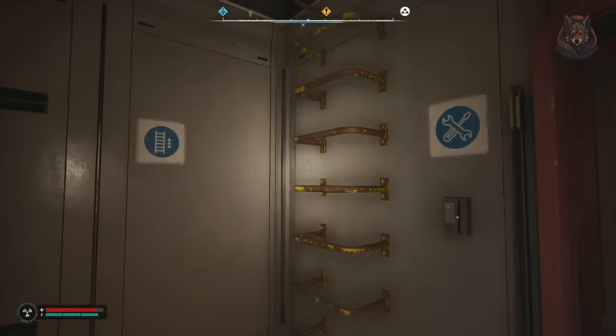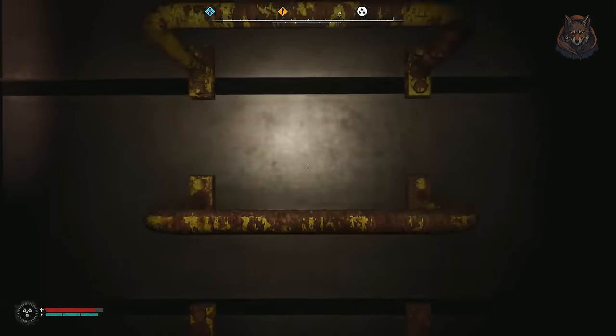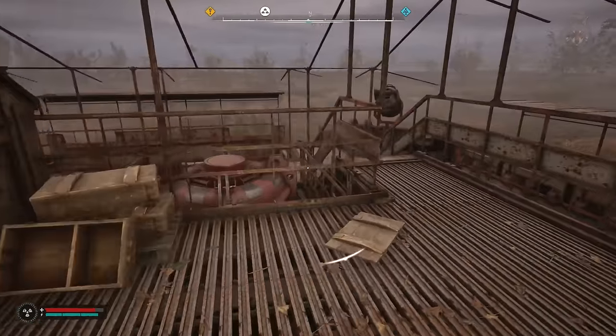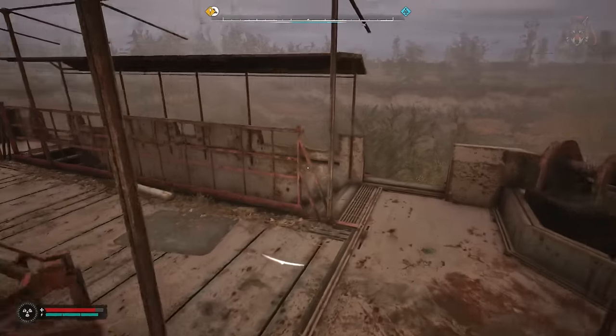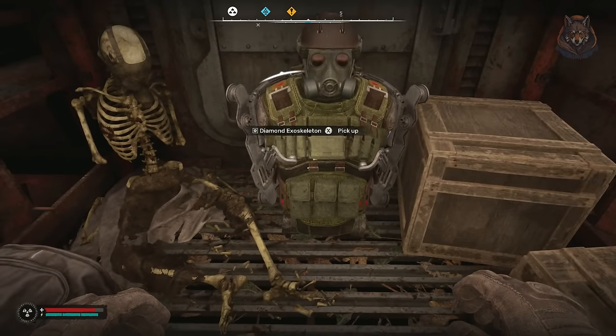The first one you actually come across is probably the best one: the Diamond Exoskeleton. This is found in Yaniv on the roof of the eco bunker to the south of the Yaniv station. However, you can't actually reach it until you do the Boundary main mission, which is the mission where you go into Pripyat — like I said, it's much later in the game.